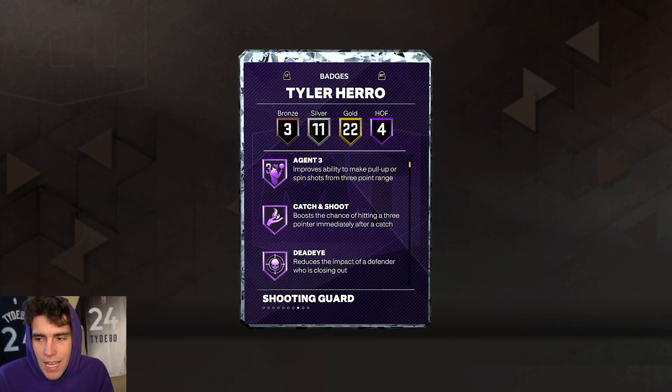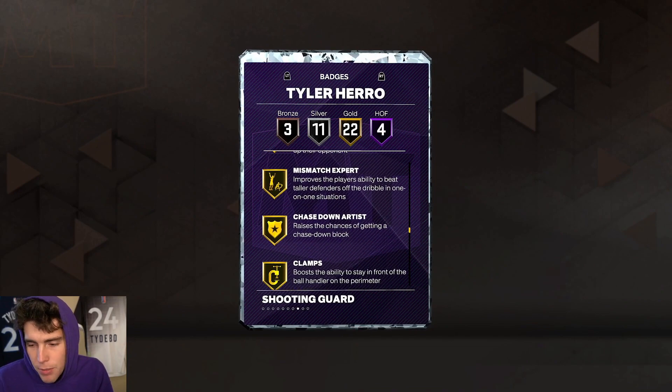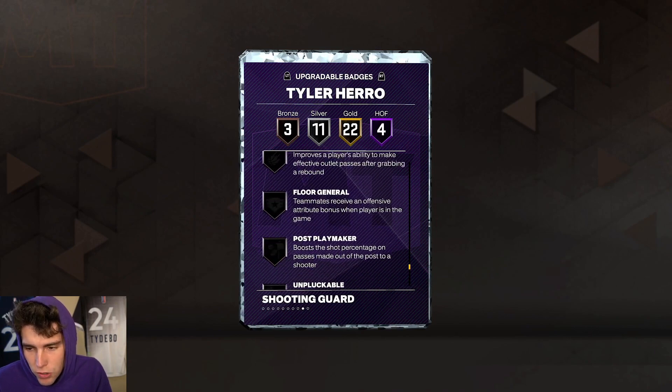Tendency-wise, pretty rough for Tyler Herro across the board. 4 out of 5 HOF badges: Limitless Range, Agent 3, Catch-and-Shoot, Deadeye, and Glove. 22 gold badges including Limitless, Clamp Breaker, Handles for Days, Chase Artist, and Clamps. 11 silver badges including a lot of those defensive badges, plus three bronze badges.